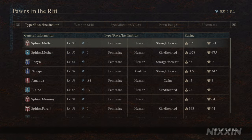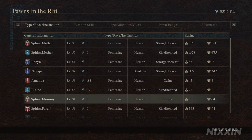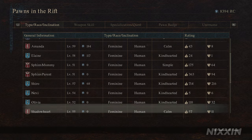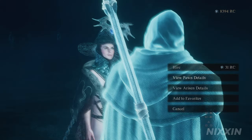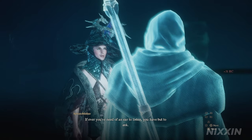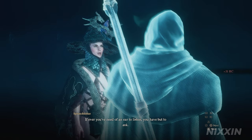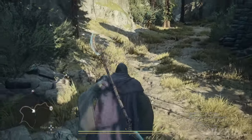Once we arrive, we can find the riftstone just inside of the tower. Click on Pawns in the Rift and we can see a lot of pawns with the name Sphinx Mother, Sphinx Father, or Sphinx Parent. They are the pawns we are after. Just choose the one that fits your level and hire him or her. This will be important for one of the riddles. Once we have the pawn, exit the rift and continue on.